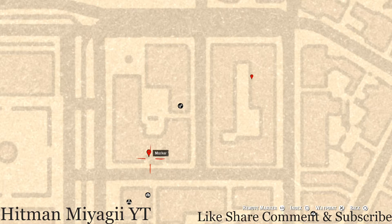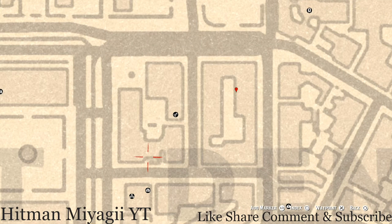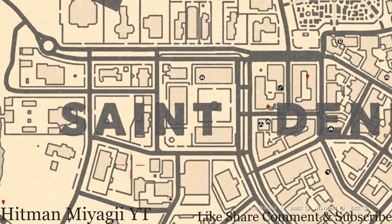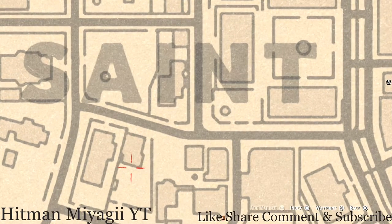Our next marker is a family heirloom — this family heirloom is an ivory hairpin. It's on the other side of this little gate. Go through that gate and there's a table, and that's where you will find your ivory hairpin family heirloom.